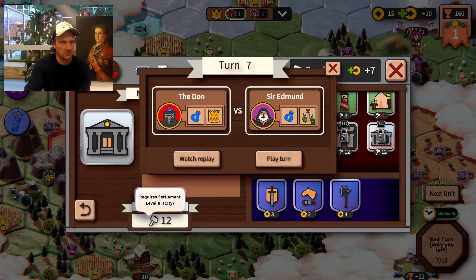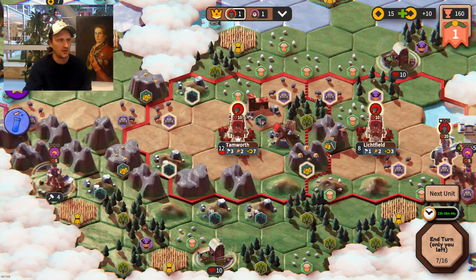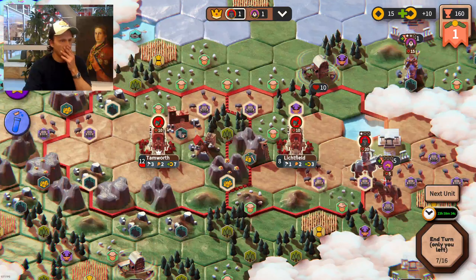One of those buildings is called the National Bank — it's very important because you get one gold for each population in your city. It costs 12 hammers, which is pretty expensive. I'm not sure if I can get it next turn, but maybe. I think I'll try at least.